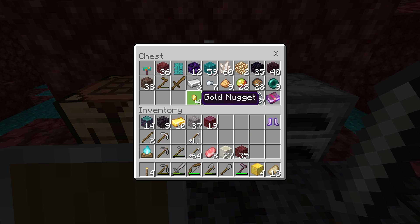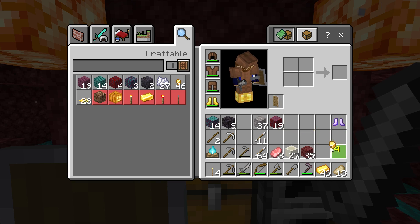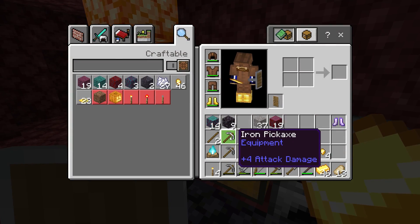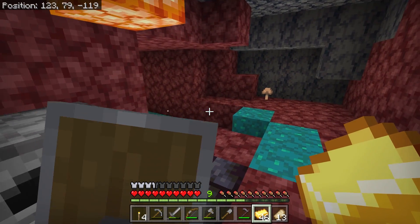I'm hoping that we'll be able to barter with some piglins today, and that is why I have all this gold on me. We raided a Bastion in the last episode and got ourselves a ton of gold. The iron pickaxe will also allow us to break more of the blocks of gold, so we could return to that Bastion and get the rest of the gold from it.